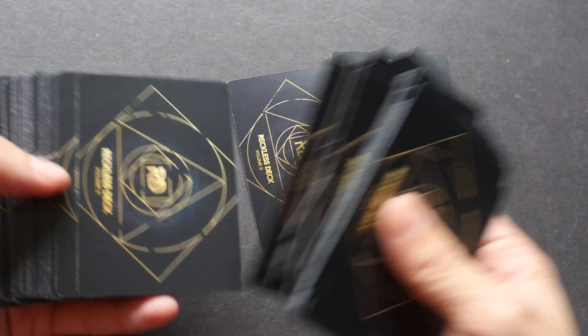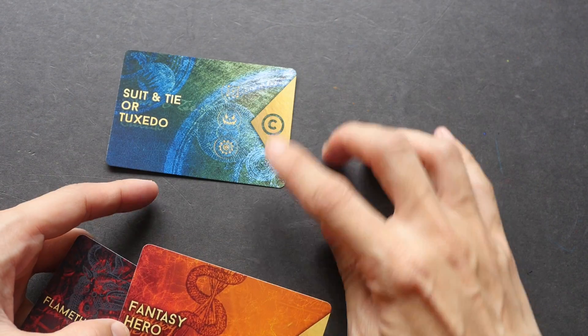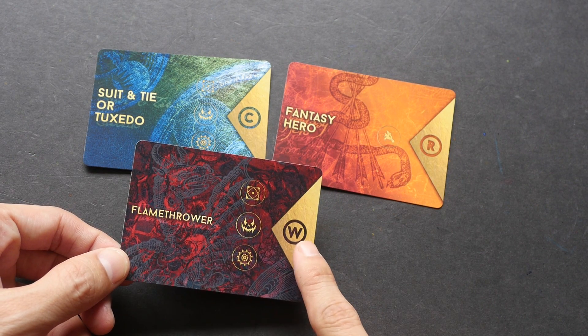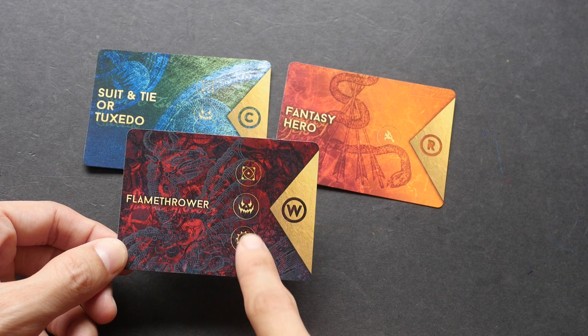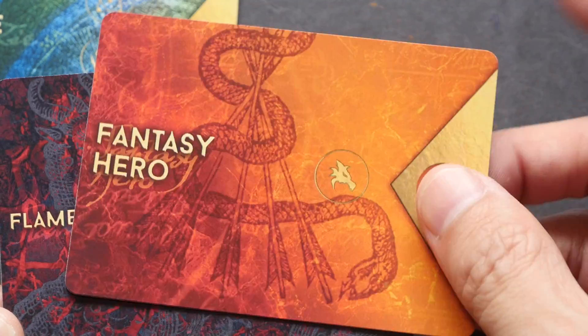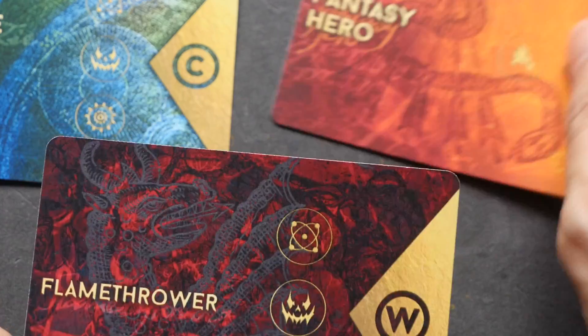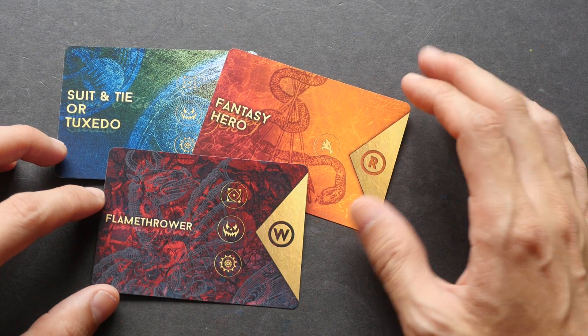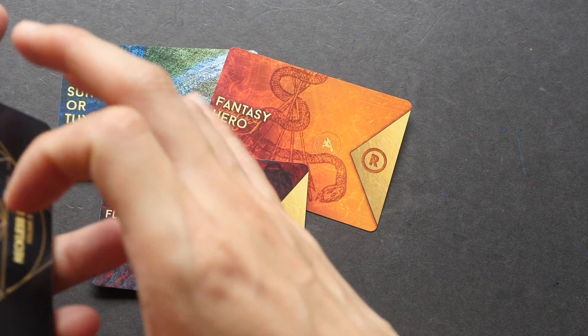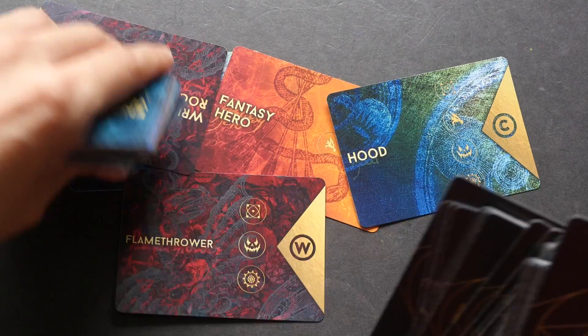I'm going to shuffle the Volume 2 cards and see what kind of permutation I can get. I'll pick three cards randomly — one, two, and three. I got a suit, which is a costume; a flamethrower, which is a weapon; and what looks like a dragon head, which is probably fantasy. The genre logos — sci-fi, horror, steampunk, fantasy — are also on each card. So for example, you could draw a fantasy hero dressed in a tuxedo holding a flamethrower.